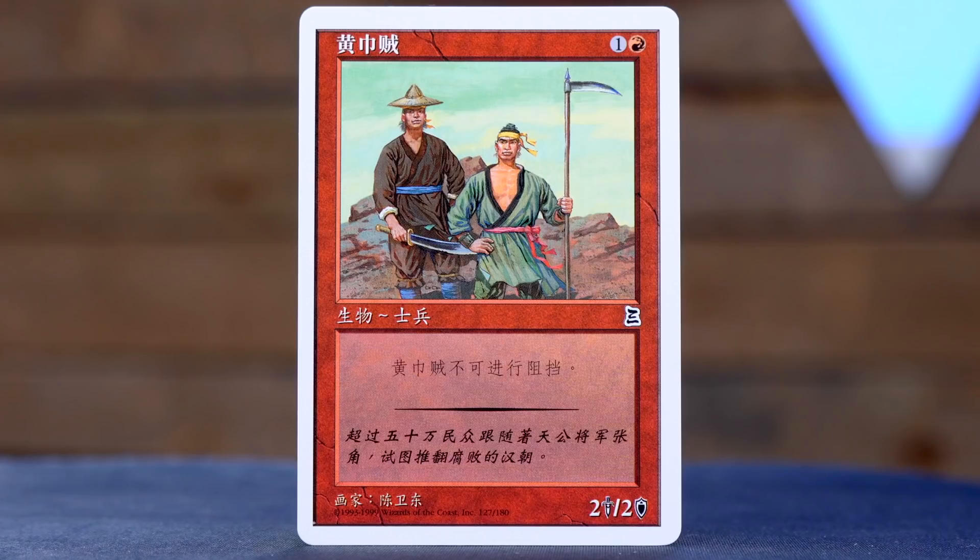I was wrong. This is the Yellow Scarves Troops. It's a 2/2 for 2 that can't block, so it's actually not great, but that's fine.